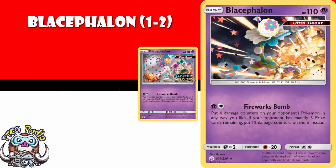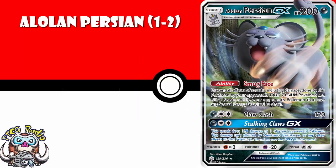One or two copies of Alolan Persian. I know it's a GX, but it's got an ability which gives it immunity from tag-team Pokemon, Ultra Beasts, and any Pokemon with special energy attached. It sneaks its way into a whole bunch of different decks. It's brilliant as a tech, and I do think you need a copy or two lying around.